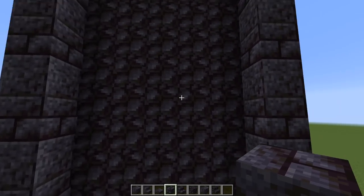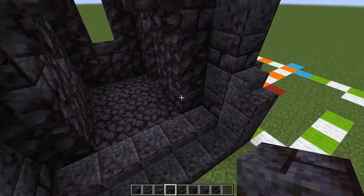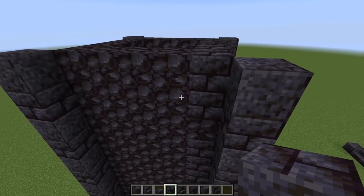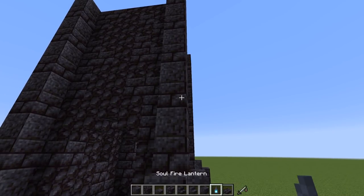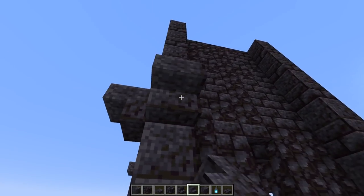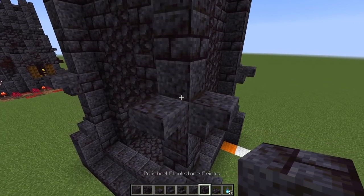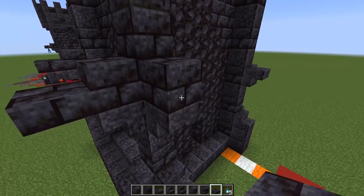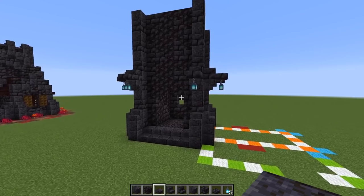Now let's texture this blackstone by adding polished blackstone brick in random patches, going all the way around to give it a worn, unique look. Next, go up two blocks from the stair level and place upside-down polished blackstone stairs all the way around at that level. Then put polished blackstone bricks on top, a slab version on the bottom of that brick layer, and hang soul fire lanterns underneath - add those to the other corners too.